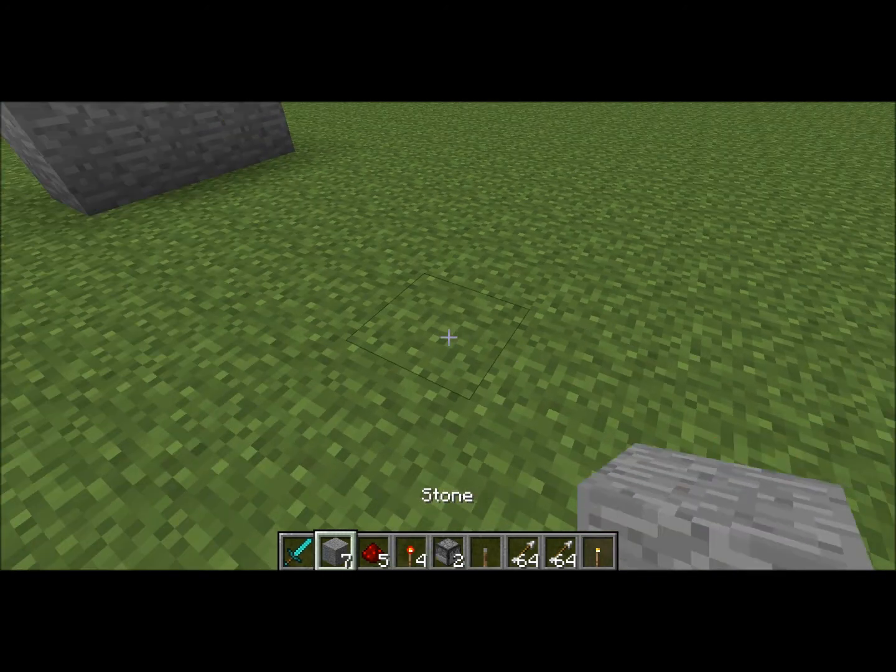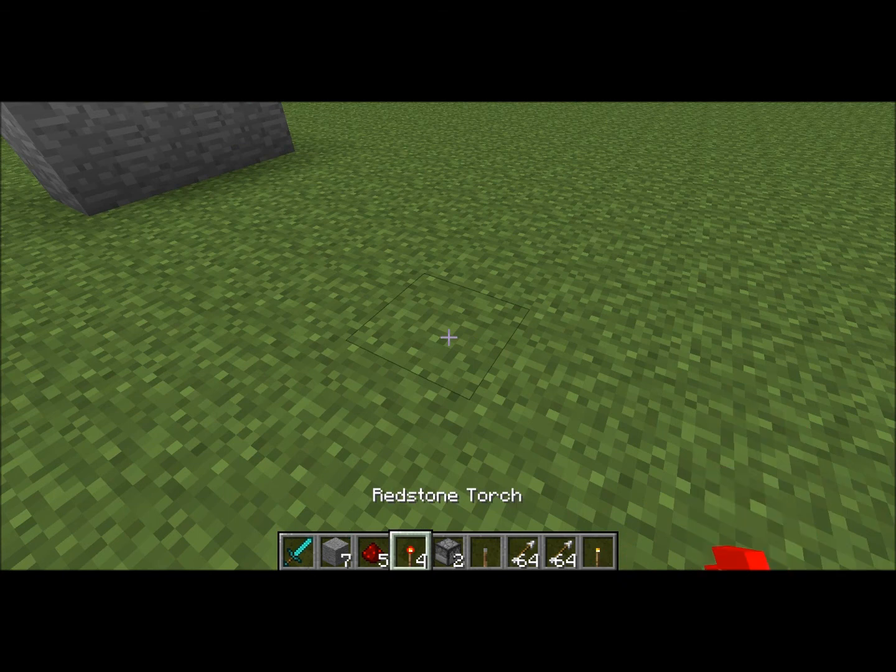So you only need 7 stone, 5 redstone, 4 torches, 2 dispensers, an arrow, a lever, and as many arrows as you can have.